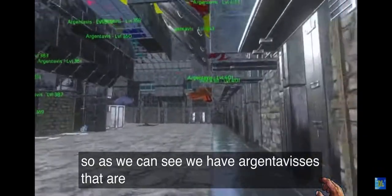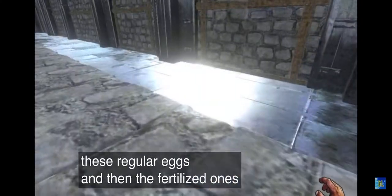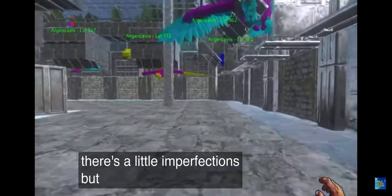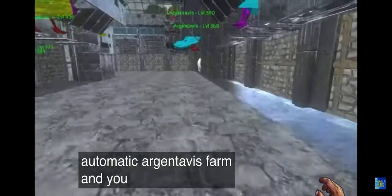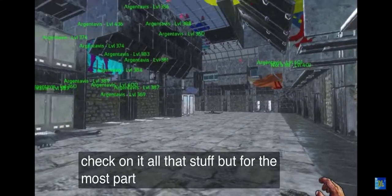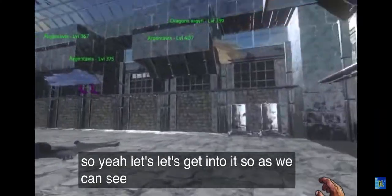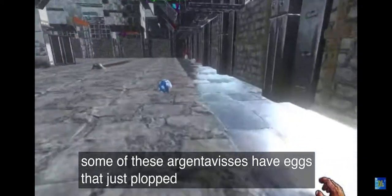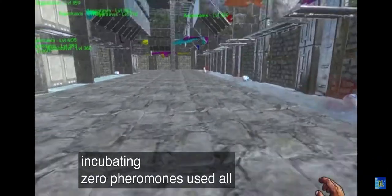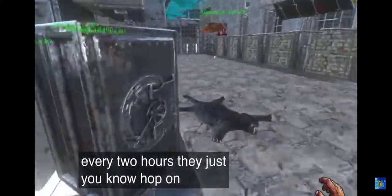We have Argentavises that are constantly breeding. Let me just pick up some of these regular eggs and then the fertilized ones will start to fall. This is an automatic Argentavis farm — you do have to get on a few times just to check on it, but for the most part you've got yourself an Argentavis farm that is automatic. Some of these Argentavises have eggs that just plopped on the ground, and as you can see they are incubating — zero pheromones used. This happens about every two hours.